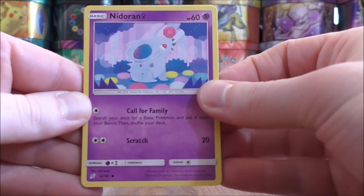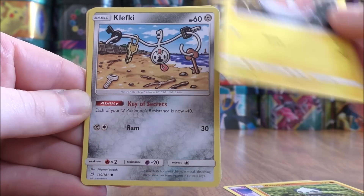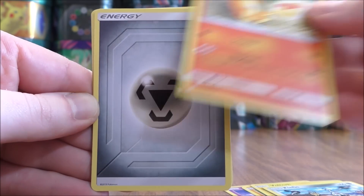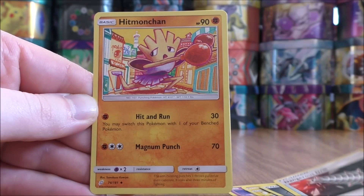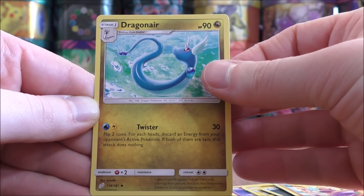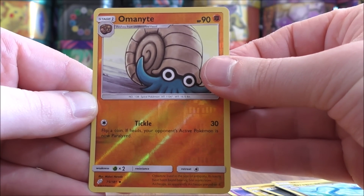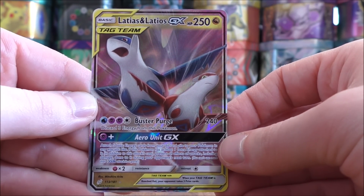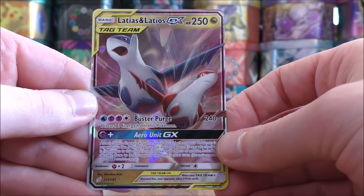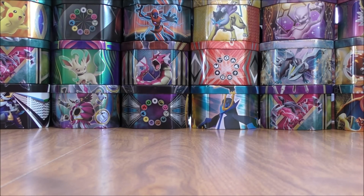The very first pack starts with Nidoran, Pancham, Voltorb, Klefkey, Charmander, Metal Type Energy, Dangerous Drill, Hitmonchan. Reverse holo is an Omanyte, an Uncommon. And the final card would be a Latios and Latias GX — a Tag Team GX to start off this Tag Team Tin opening. I do like the looks of that card, though in the competitive scene it isn't very good unfortunately.